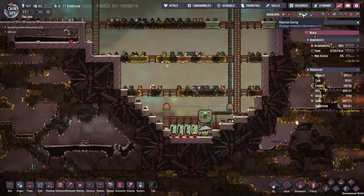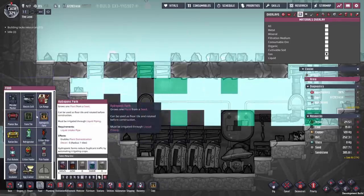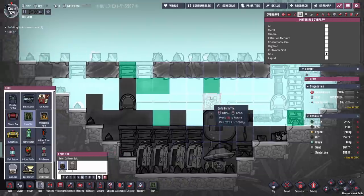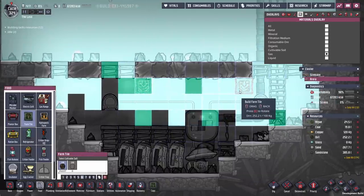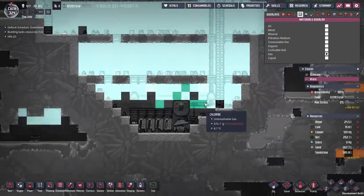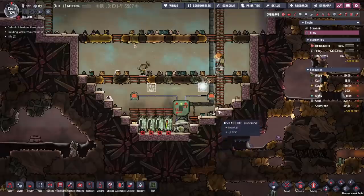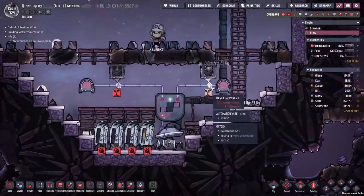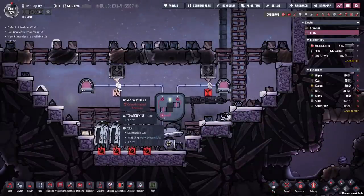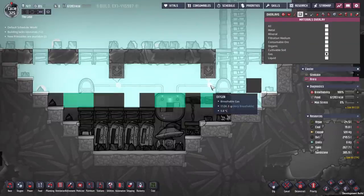We're going to put ourselves down here a plant. We'll get a hydroponics tile — a farm tile should do fine. We're going to rotate it downwards facing and put one there, and one more there. We're going to put some Dasha salt vines in them and the Dasha salt vines will start eating up that chlorine. That way we should have a way of dealing with both carbon dioxide and chlorine.